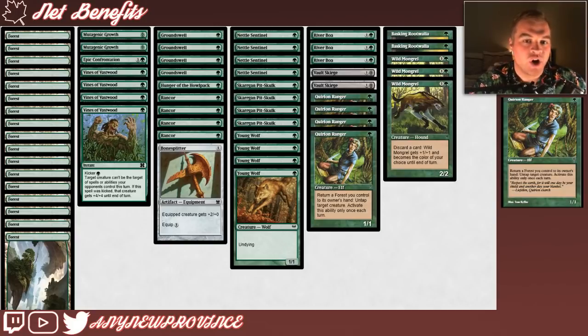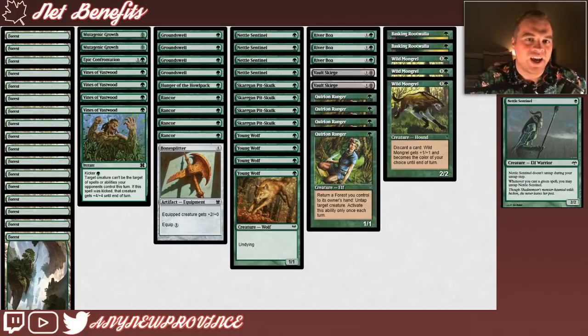Finally, we have Quirion Ranger, which costs 1 green mana for a 1/1 that allows you to return a forest you control to its owner's hand to untap target creature. You can only activate this ability once each turn. Not only does Quirion Ranger give our creatures a kind of pseudo-vigilance, it also allows us to cheat on our mana — we can tap a forest, return it to our hand, use it to make our land drop, tap it again, and cast our 2-drops with it.